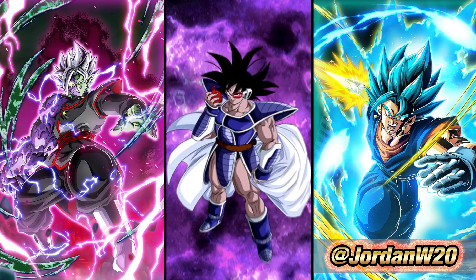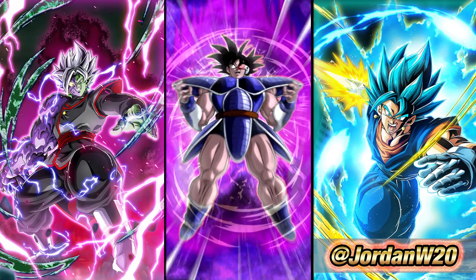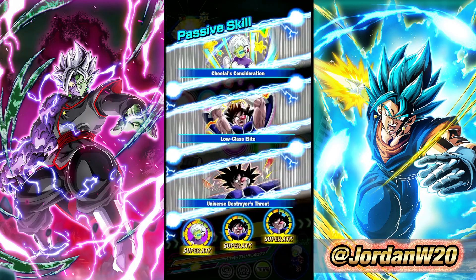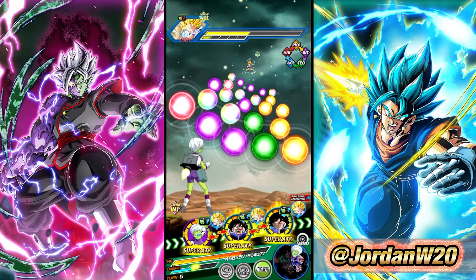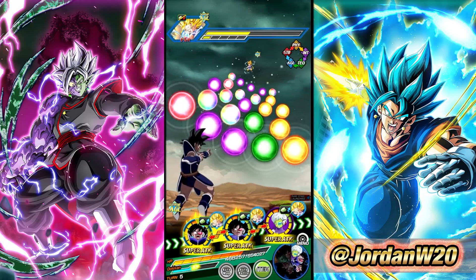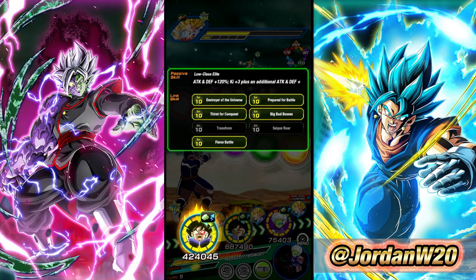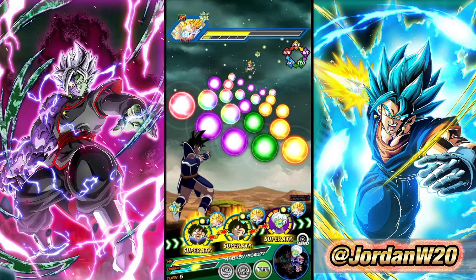We actually get the AGL Turles transformation. So if this happens, he no longer supports with stats, but he does still give ki and his link set doesn't change, so it's not really a huge deal. I could let him get some stacks in, but it is this guy's showcase right here, so let's just get some more footage of this guy.